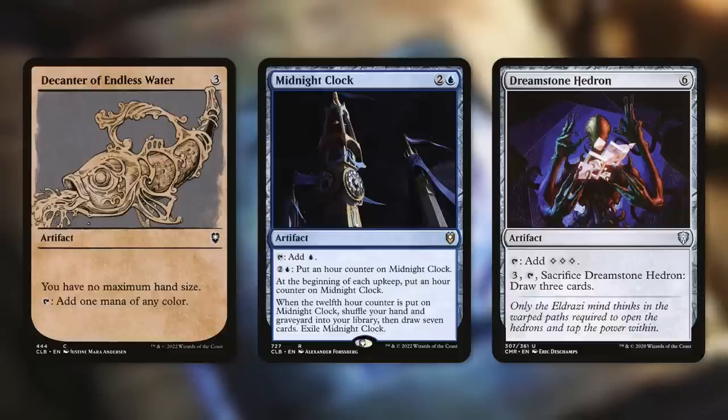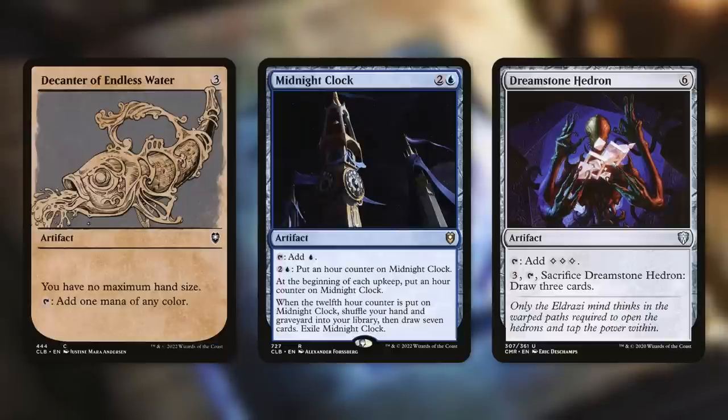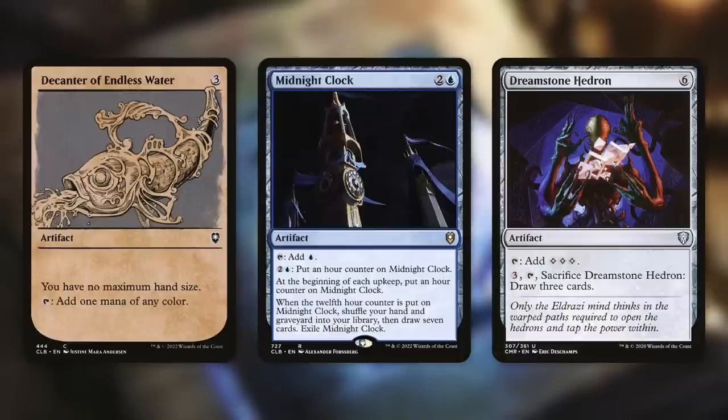Midnight Clock gets hour counters on it, and once it gets the 12th hour counter, we shuffle our hand and graveyard into our library, draw seven cards, and exile Midnight Clock. Dreamstone Hedron is another great mana rock: costs six, taps for three, and can be tapped and sacrificed to draw three cards. We've got a lot of fantastic ways to ramp in this deck and make the most of our mana.